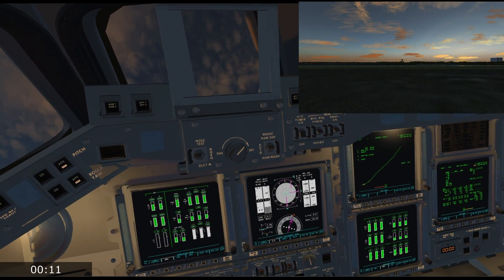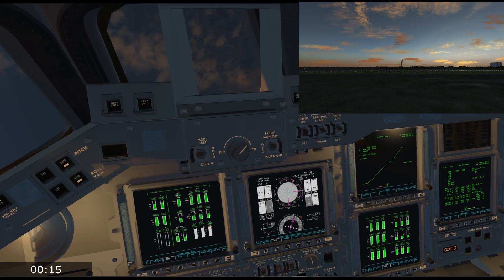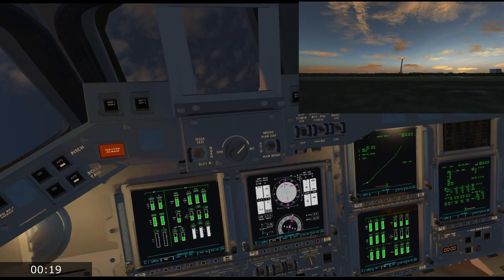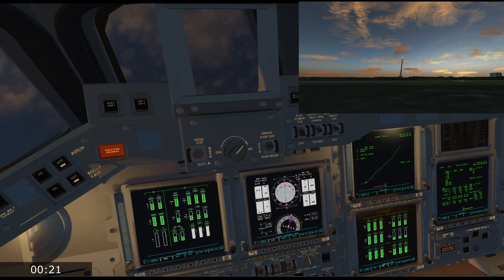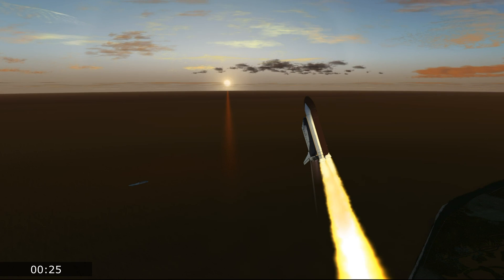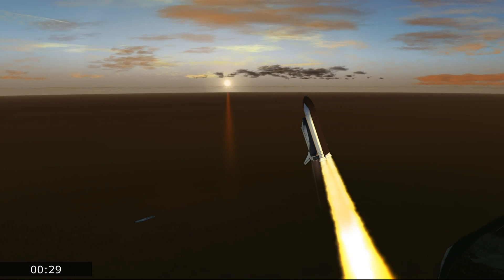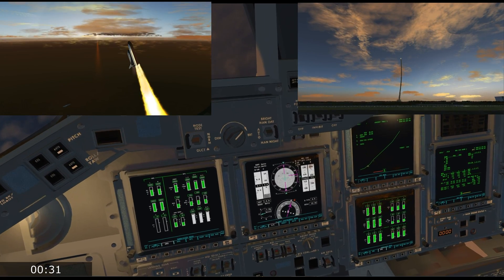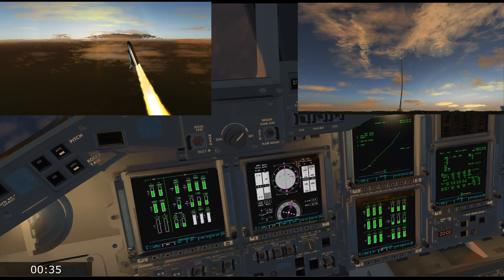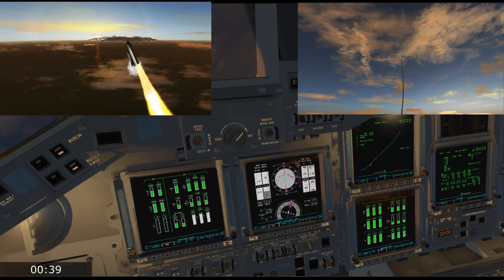Houston, Discovery roll program. Roger roll, Discovery. Titan sees a roll. Good roll maneuver. Copy good roll. Throttle down, turn 72. Copy, in the bucket.